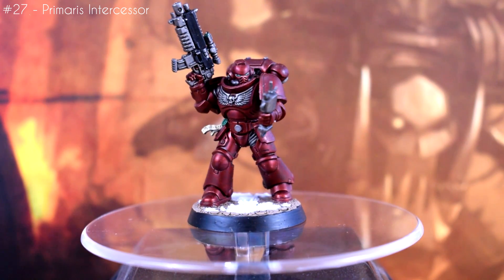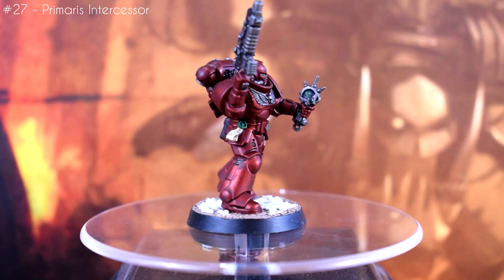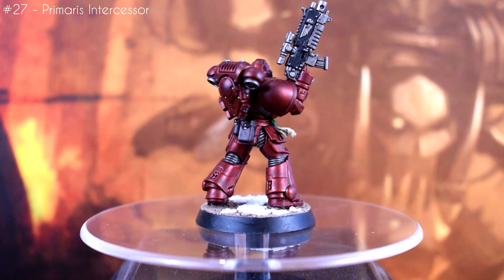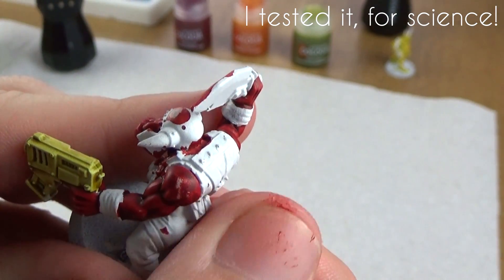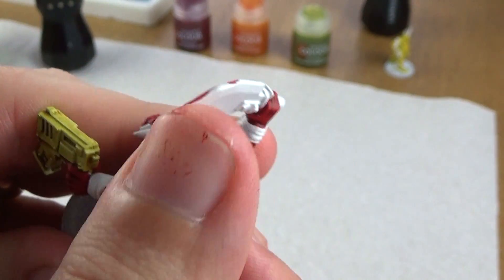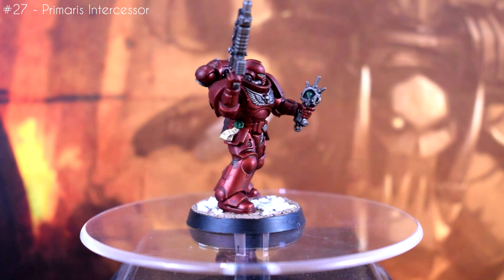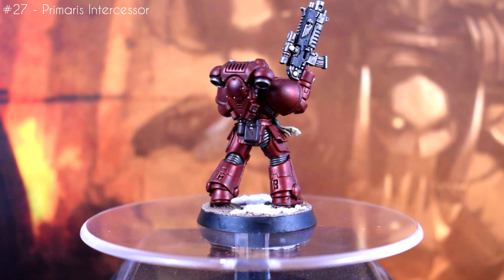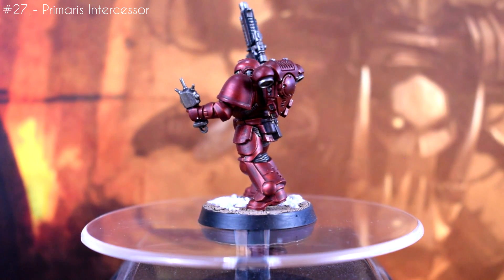I'm still learning how it behaves. The rest of the marine was painted pretty basically just so I could see how the effect would look when everything was done, so it's just flat colours and washes with no highlights. Contrast does seem to rub off pretty easily, so if you plan to play with models painted like this, it might be worth giving them a quick spray varnish to protect them as it can be a bit of a pain to neaten it up. Still, this was a fun little test to try, and I already have some ideas of how to improve it, like adding highlights to the base coat before adding the contrast to help it pop a little bit more, so I'll probably have another shot at doing something like this in the future.